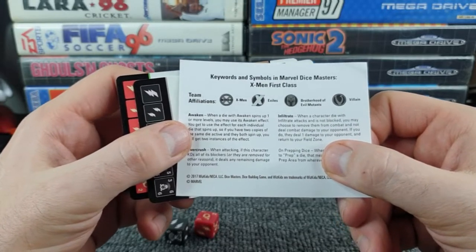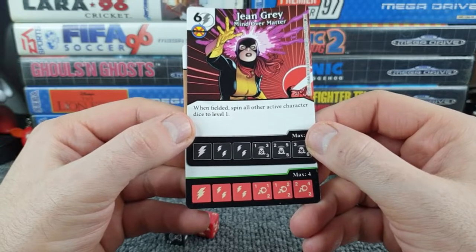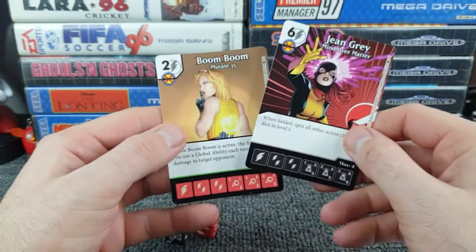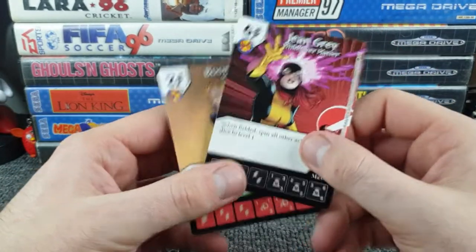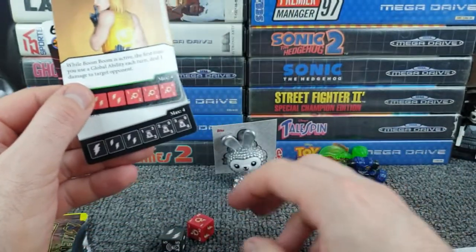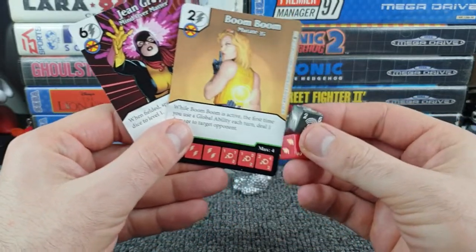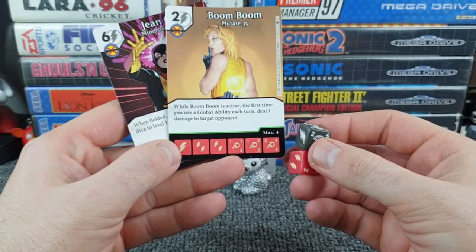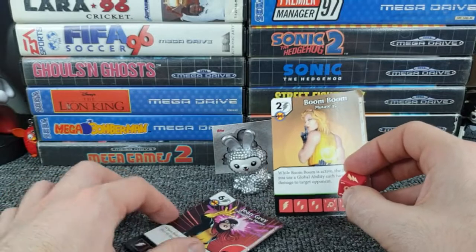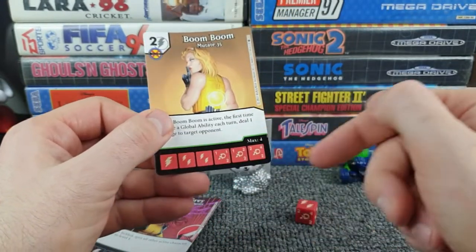It's Marvel Dice Masters: X-Men First Class. One card reads: 'When fielded, spin all other active character dice to level one.' This is Jean Grey - wearing the Primark suit - and this is Jean Grey: Boom Boom. These are naff. It's literally just to play a game. They're not even good quality cards - honestly rubbish. If they're collector's cards they're not of the highest quality. The dice feel proper cheap and nasty too. For a pound retail I suppose you get four items for a quid, trying to find positives.